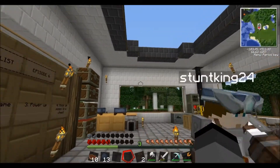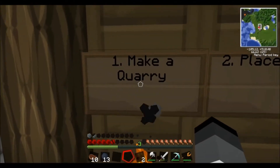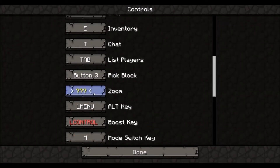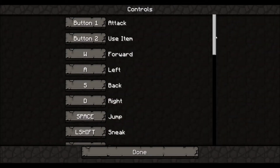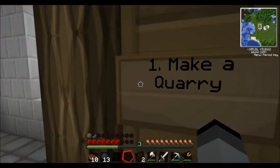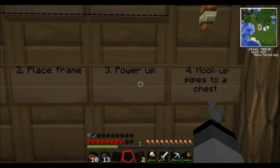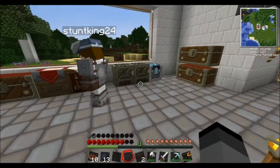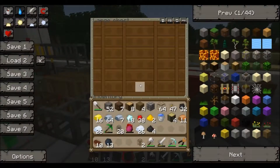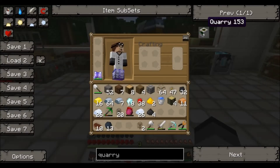Hey guys, welcome back to Tekkit Classic. Today we're going to make something that is just awesome. On the to-do list we got: make a quarry, place frame, power up, hook up the pipes. So we're going to make a quarry — those things are useful as heck and it looks pretty cool. Should I work on the quarry? I'll make the pipes for it.